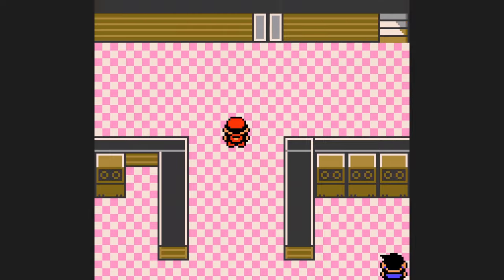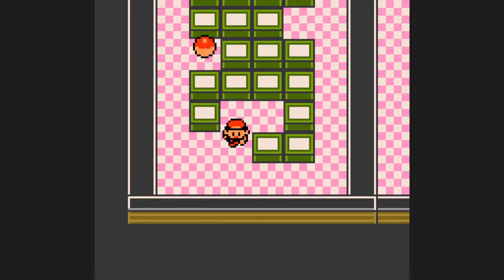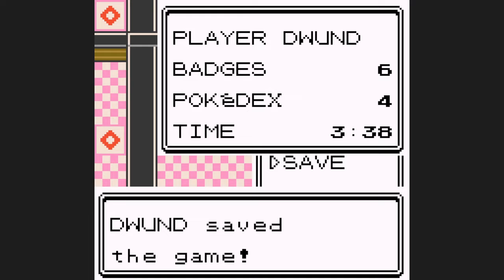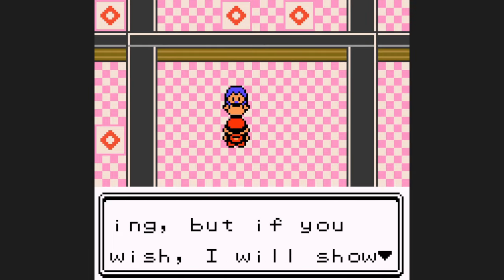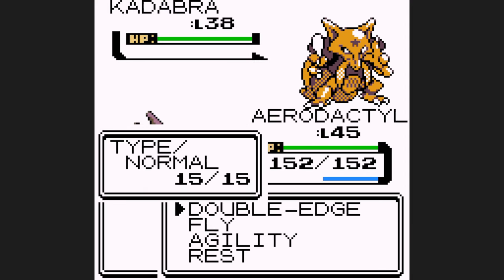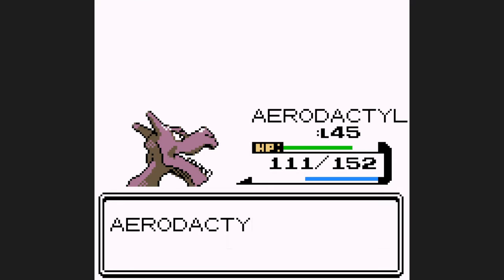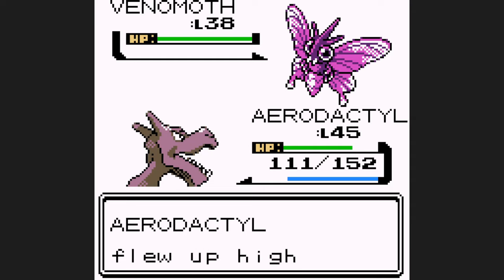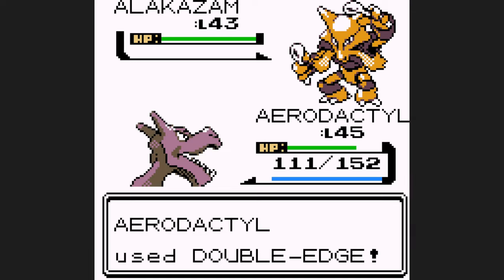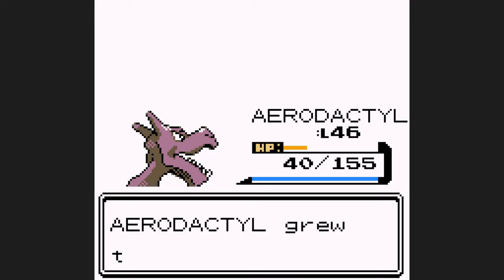Before we leave Silph Co., I head to the 10th floor to pick up the Carbos, the Rare Candy, and TM 26 Earthquake to sell later — Aerodactyl can learn Earthquake in Gen 2; imagine if it got access to it in Gen 1. Sabrina is next, and like with the past few gym leaders, it's the Double Edge show. Double Edge one-shots Kadabra, one-shots Mr. Mime; we go for Fly on Venomoth since it's super effective for a one-shot. Alakazam surprisingly hangs on from a Double Edge, but it goes for the weaker Psybeam instead of Psychic, and one more Double Edge finishes it off.